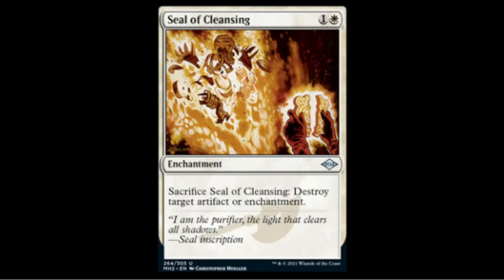We have the Seal of Cleansing reprint — one white enchantment. It sits on the board and you sacrifice it to get a Disenchant effect. I think we're going to see a lot of these seal reprints; this might be the first or second one I've covered today, and there are likely more coming.